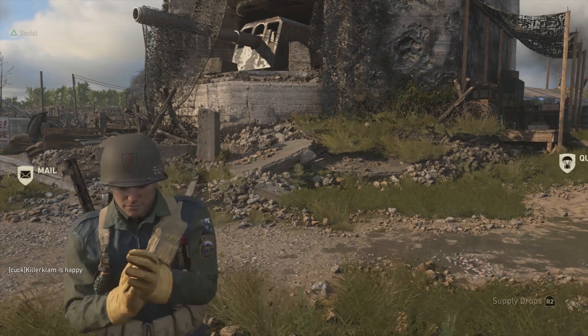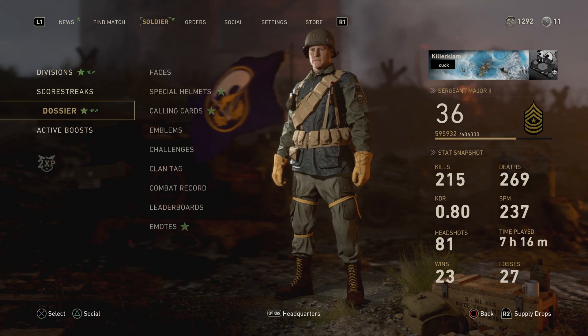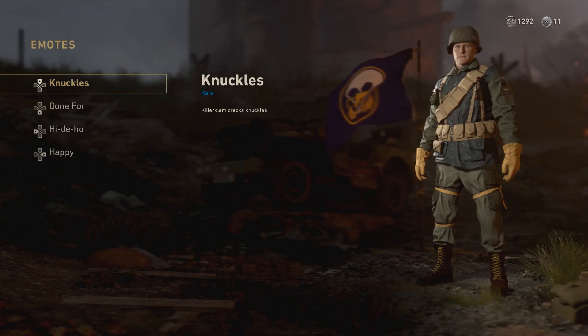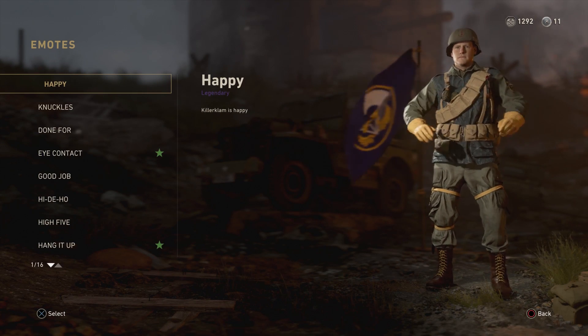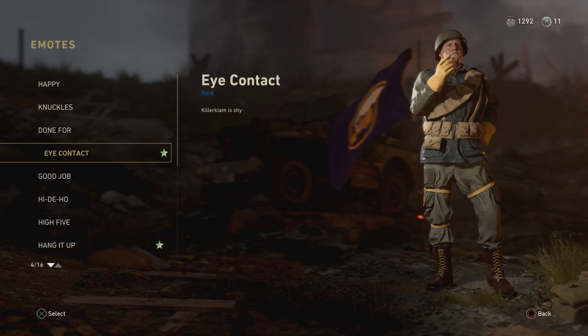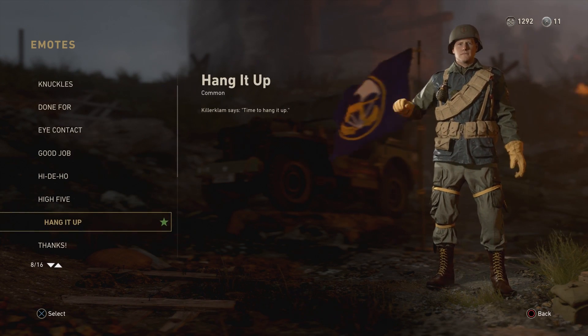Press start while you're in HQ or in between matches, go to Soldier, go to Dossier, and at the bottom is Emotes. Click whichever arrow you want and then pick the emotes you want. Now whatever emote you put on that slot, that's the emote you'll use. It really is that simple.